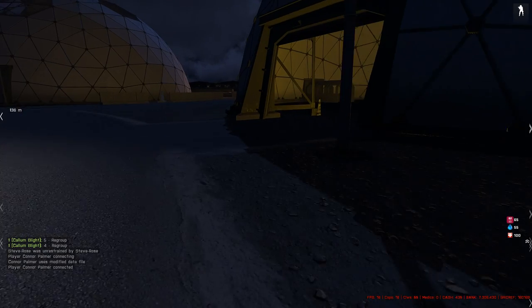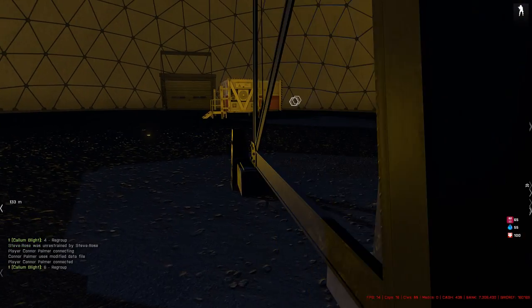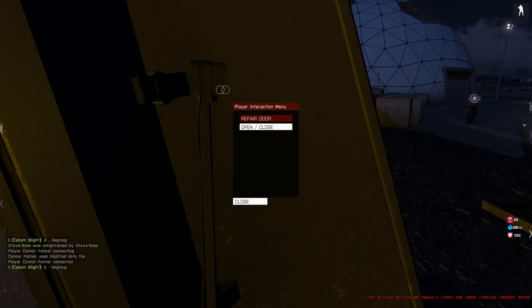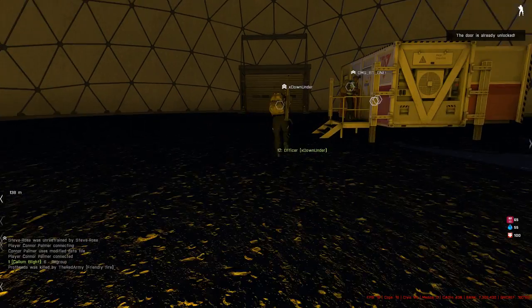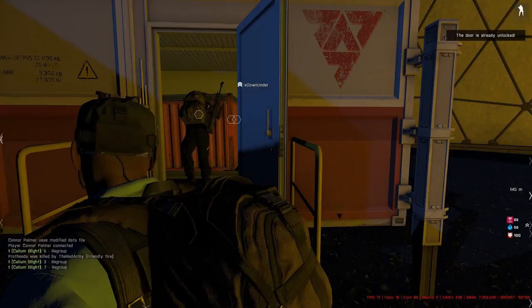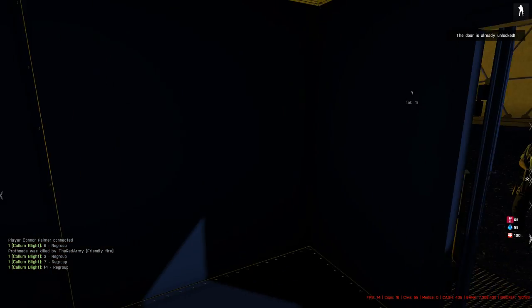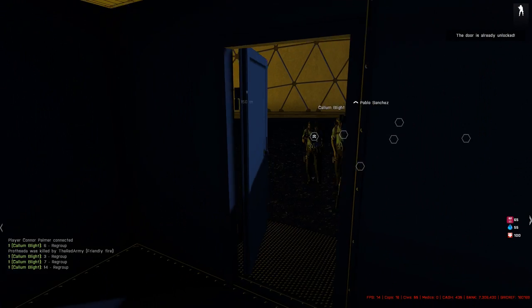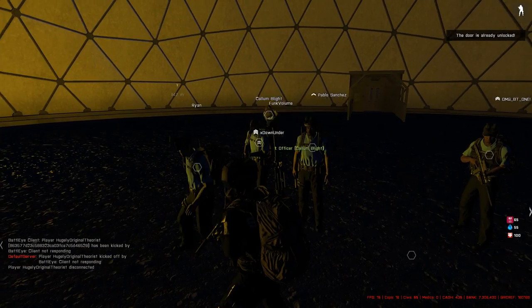Cops can open it by using their Windows key, but if you scroll wheel and can't open it, you know it's locked. These other doors work exactly the same way — scroll wheel, repair to 100%, then scroll wheel to verify it won't open. That's pretty much that dome locked up. Once it's locked up they have to use bolt cutters and a bomb charge to get back in — which gives you another 10 to 15 minutes.